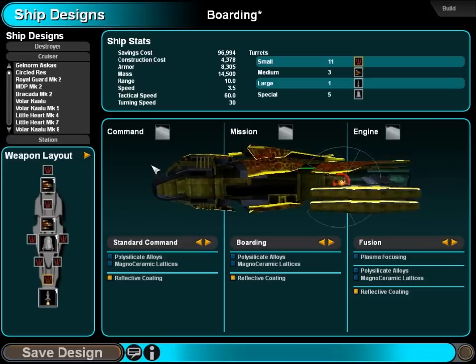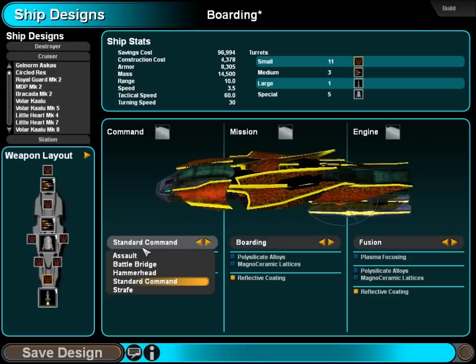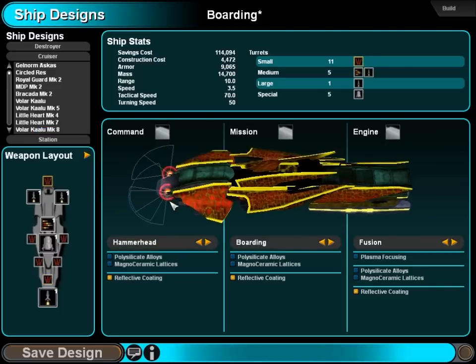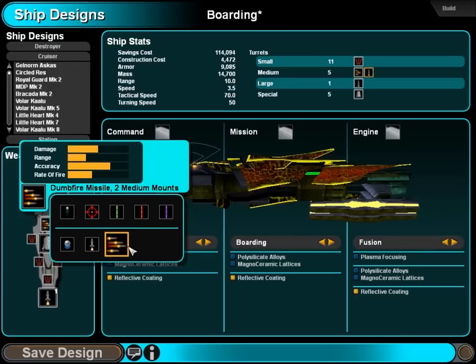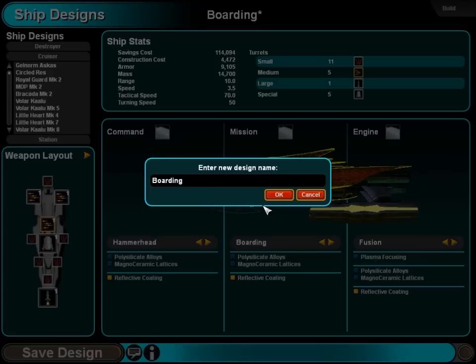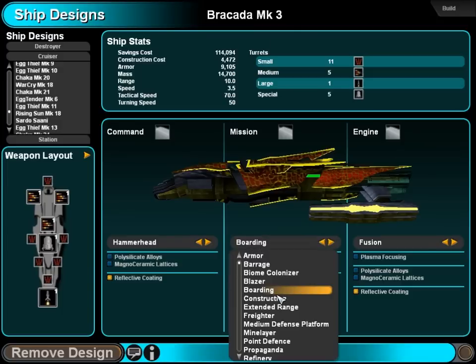Laser PD always works. This thing's main weapons are just going to be the boarding pods. Let's give you a hammerhead though, for a little bit of a sense of fair play. Bracada, mark three — ship design ready for construction. Congratulations on your new lease on life.